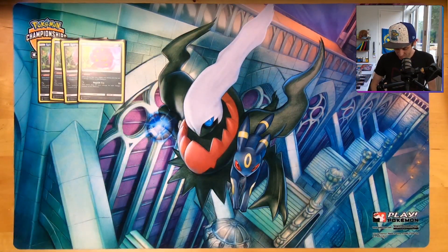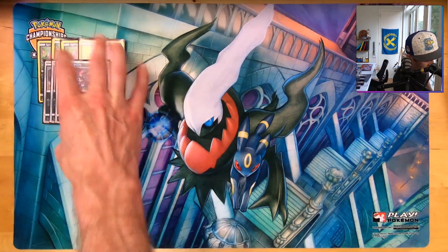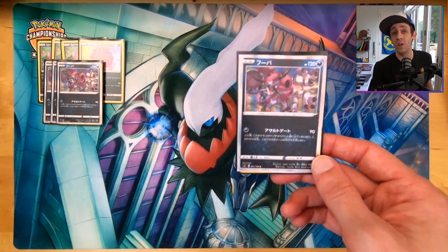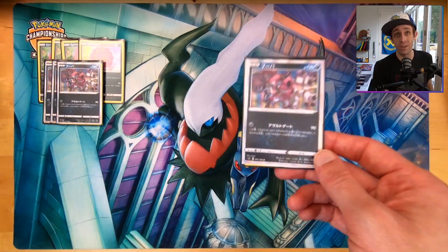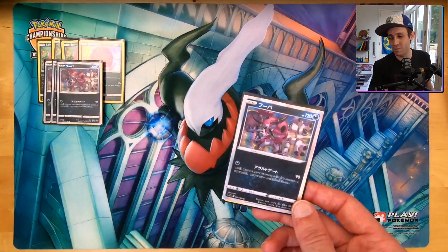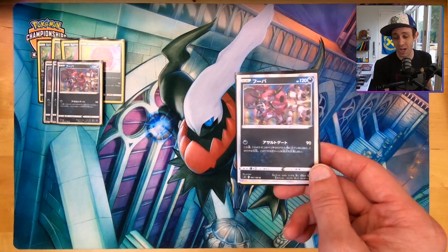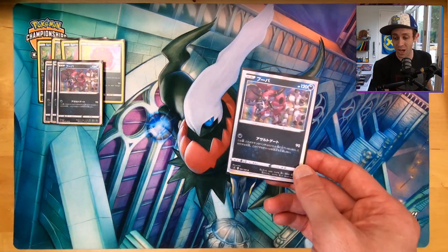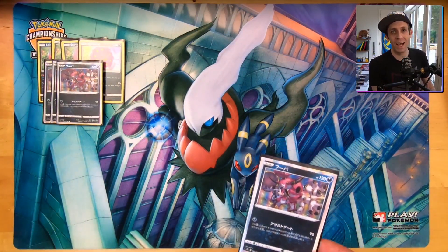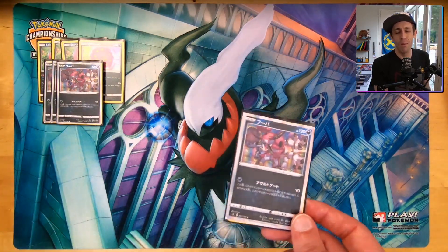We've got four Spirit Tomb. This is a four Spirit Tomb, four of the new Hoopa deck as well. This new Hoopa for one Colorless energy does 90 damage as long as it was on the bench and became the active during your turn — kind of like Zapdos, except Zapdos does only 10 base damage. If Hoopa started in the active and didn't move, it does zero, so you have to have a lot of switching options. We're playing four of this as that off-attacker, setup attacker that buys us some time.